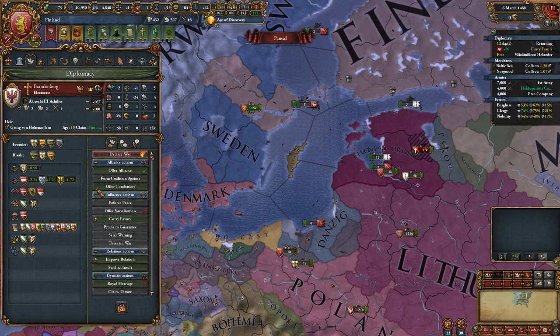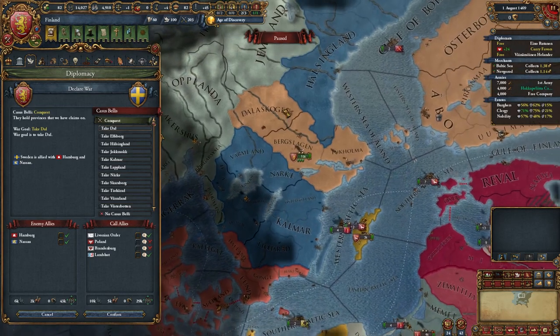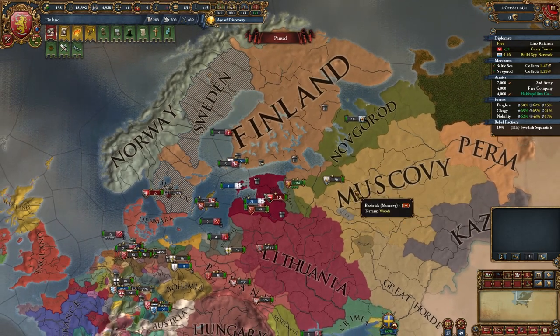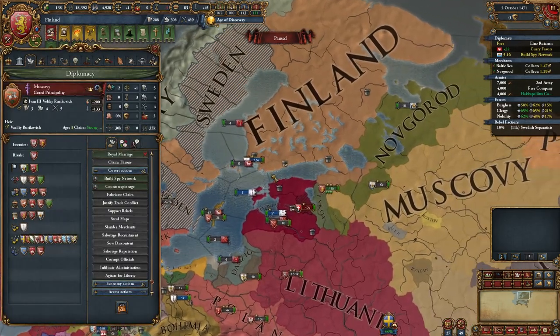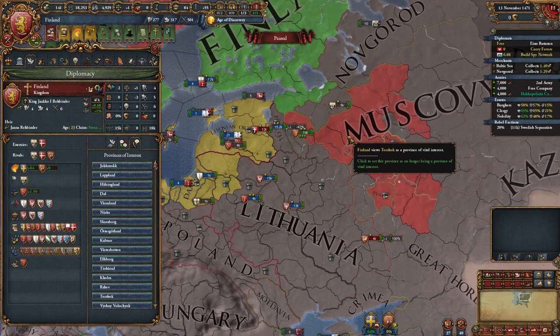I can ally Brandenburg — let's do it. I'll set Denmark and Muscovy as my rivals. Let's declare on Sweden before Denmark does it. Actually I think I may stop worrying about Sweden and declare on Muscovy, because Sweden clearly won't recover. Also, don't forget to mark the land you want as vital.